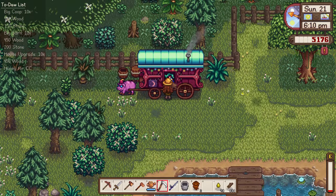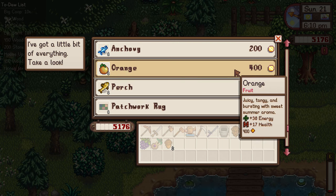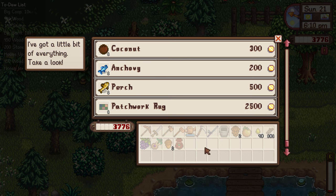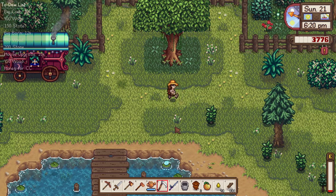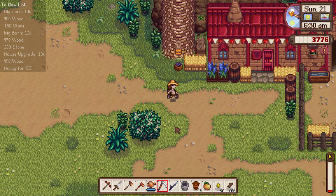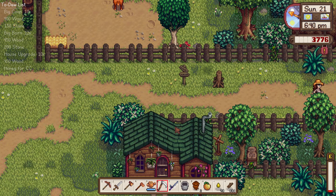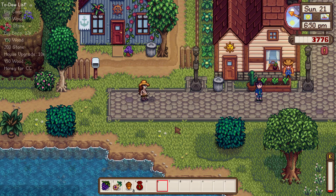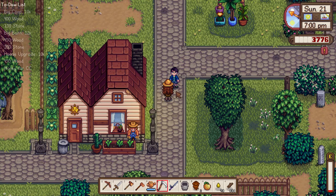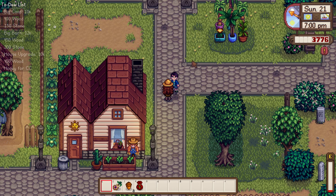It is Sunday, so let's go see what the traveling cart has. An orange for 400 gold — that is a very good price, I'm going to take that and put it in the community center. And only one rare seed this week — let's go ahead and buy that too. I normally don't buy fruit from the traveling cart, but since we're running a little behind on the pantry bundle, I'm going to take advantage of that inexpensive orange. Do I have anything to give Shane? We could give him the grapes. Shane, would you like some grapes? You're welcome — I hope you have a good rest of your night.